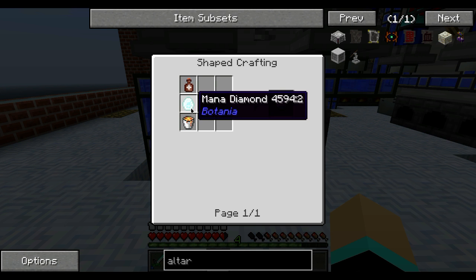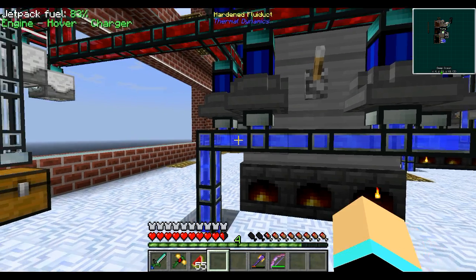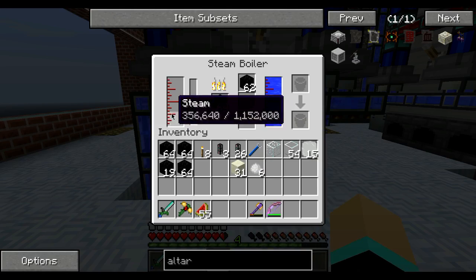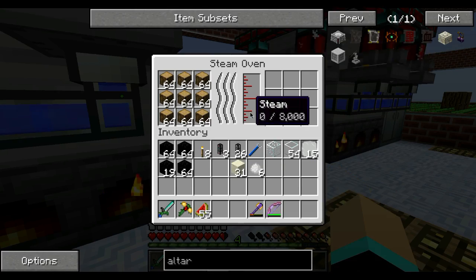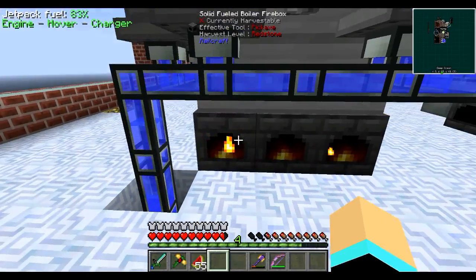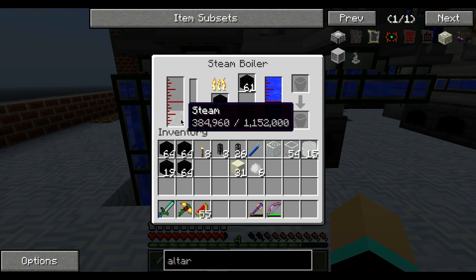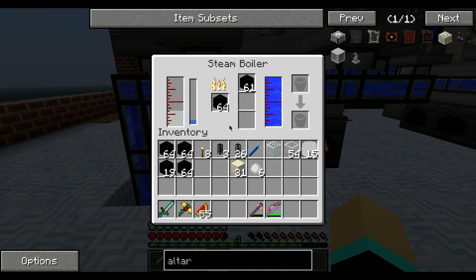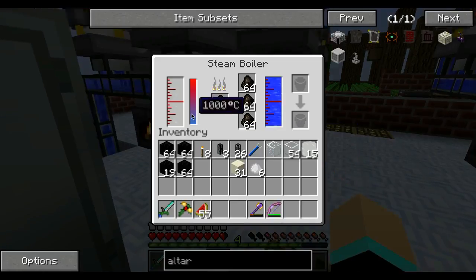There's a mana diamond which has got to be thrown into the mana pool, so you need three mobs in order to get one. This isn't going to kick any of it yet - it's going to go until about 50%. There should be enough in there to let it run up now. She'll be about to kick in the boiler very shortly. She'll get up to a thousand degrees - I think that's what these are set to, yeah, a thousand.